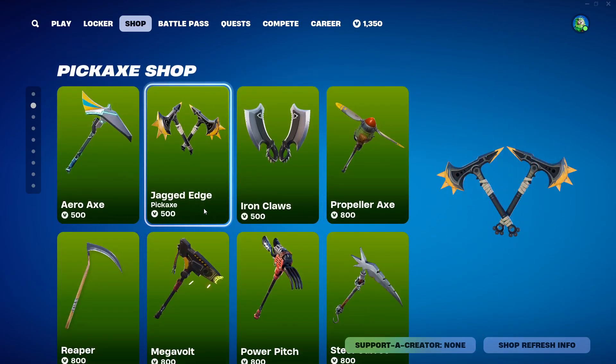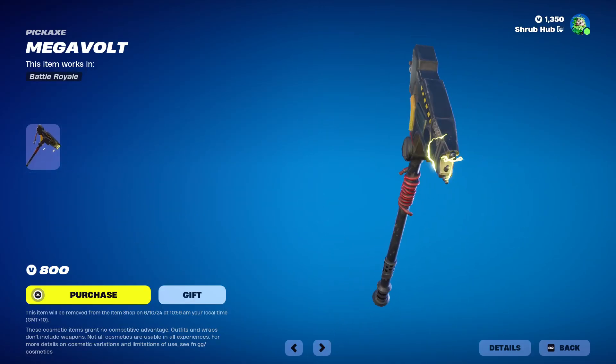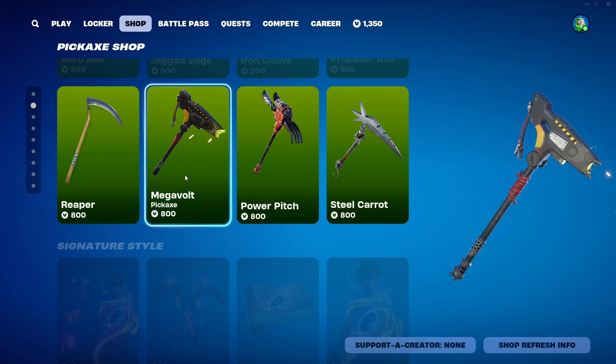Then we have the Pickaxe Shop — still here from yesterday. They have changed one thing: they have added Megavolt. For this in X, they messed up — they actually put an FNCS Pickaxe here that's meant to be exclusive, from 2023. That's why Megavolt suddenly in the shop.